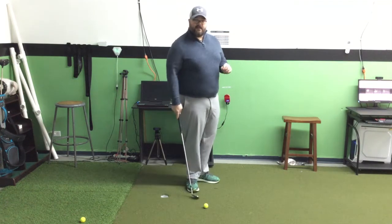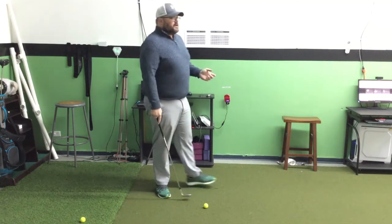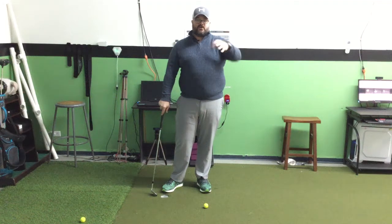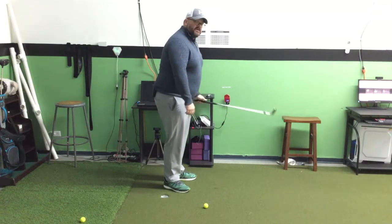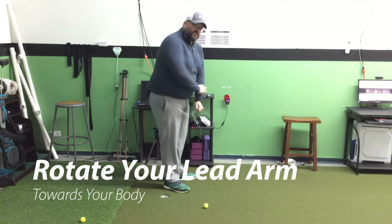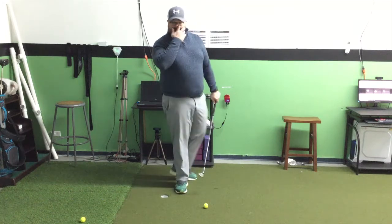What do we do for that? We're going to think about our lead arm. If you remember our driver video, we talked about supination and pronation. What I want is pronation on my backstroke — I want pronation of my left arm. You're going to extend your wrist and rotate your arm. That's going to get the club a little bit more behind me, and when it returns, it's going to be a little bit easier for it to be shallower.